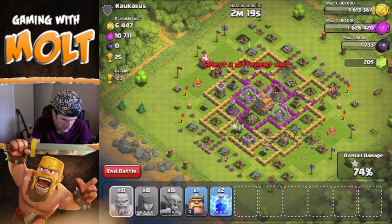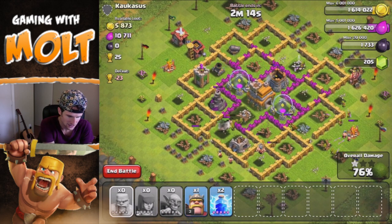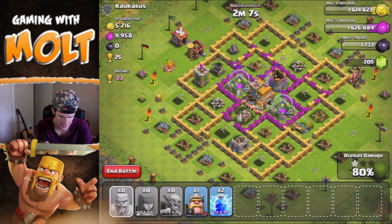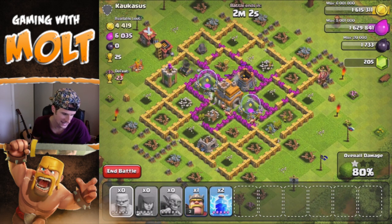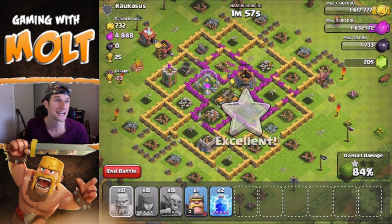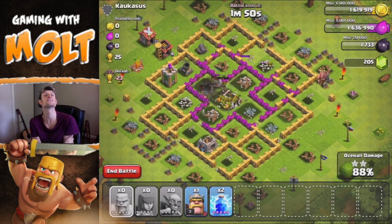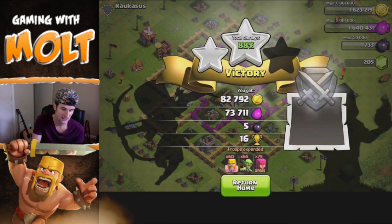It looks like the archers might be able to take out this wizard tower — that would be big because then we'd be able to get in there to the town hall. It's kind of frustrating that they're not shooting at the wizard tower when it's doing all that damage to them. We've got some troops coming in from the bottom as well. The wizard tower did just get taken out, and we are going to be able to take out the town hall. There it goes — that's going to be another two-star for us.